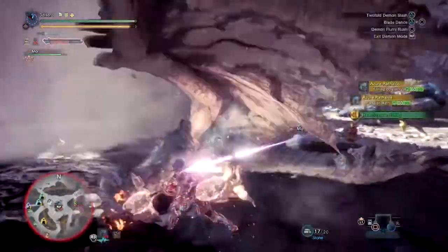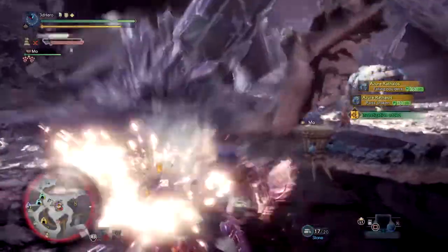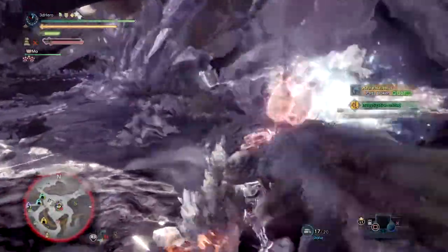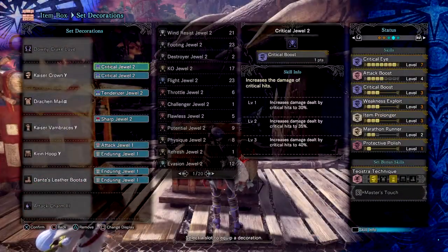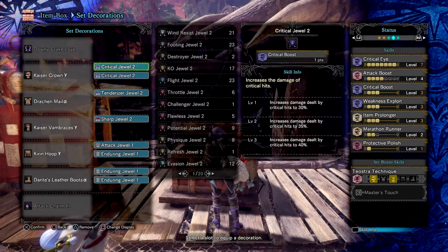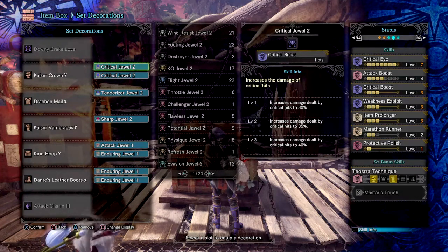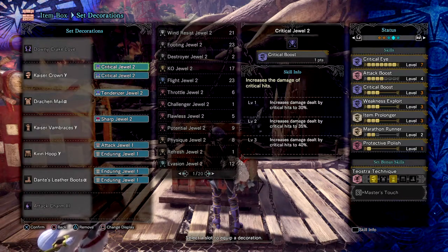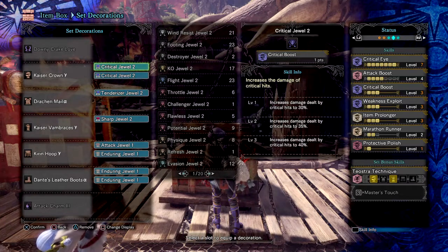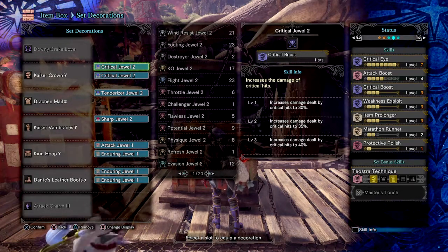Now the mix set. So I covered the pros and cons of the weapon and placed them into a set that will give you a better overall experience and feel for the weapon — some of these you may not agree on, so like always you can change and adapt it however you feel. We have Critical Eye 7 for the 30% affinity boost, Critical Boost 3 to increase our critical chance along with our affinity, Weakness Exploit 3 for 50% extra affinity upon weak points, Attack Boost 4 for an increase in damage value and a 5% affinity boost, Protective Polish 1 to retain our weapon's sharpness for a set duration, and Marathon Runner 2 to halve the amount of stamina used.